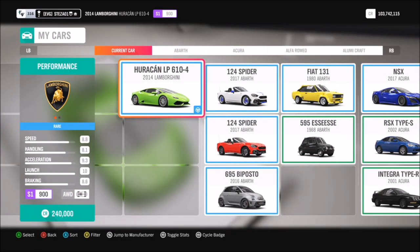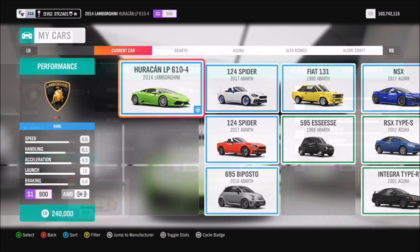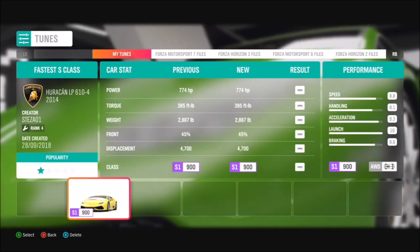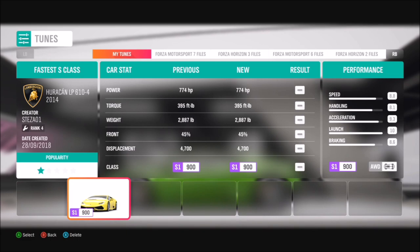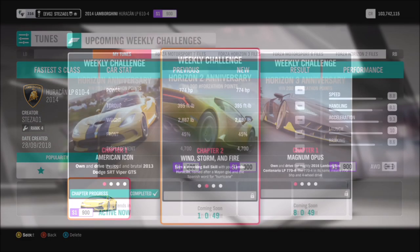As with last week, it wants you to use the cover car from this game, which was the 2014 Lamborghini Huracán LP610-4 — a cracking car. I did create a tune for it a long time ago; it's S1 class, called 'Fastest S-Class,' even though it's not actually the fastest S-Class car in the game. But we'll overlook that since I created it before I really used any other car.